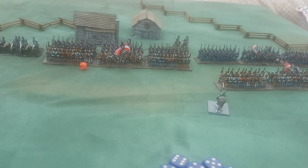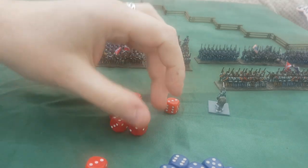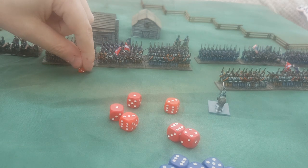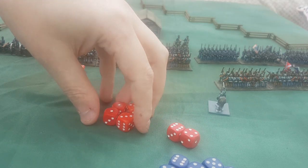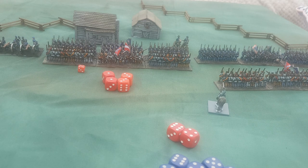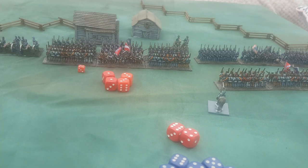The Union now gets to fight back with six dice, hitting on fours with no applicable modifiers. They roll six hits on the Confederates. The Confederates take their morale saves — two saves, four fails — pushing them up to five stamina losses. To determine who won, you add up the number of hits. It's four hits to the Union versus no hits to the Confederates — the Union have won the combat.